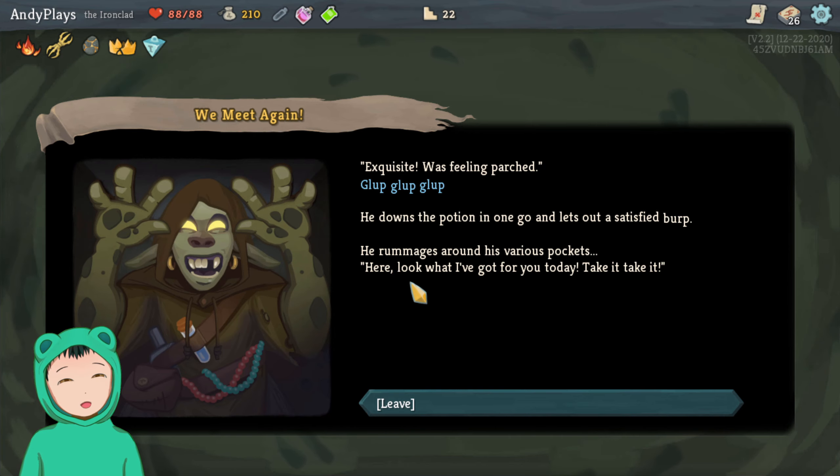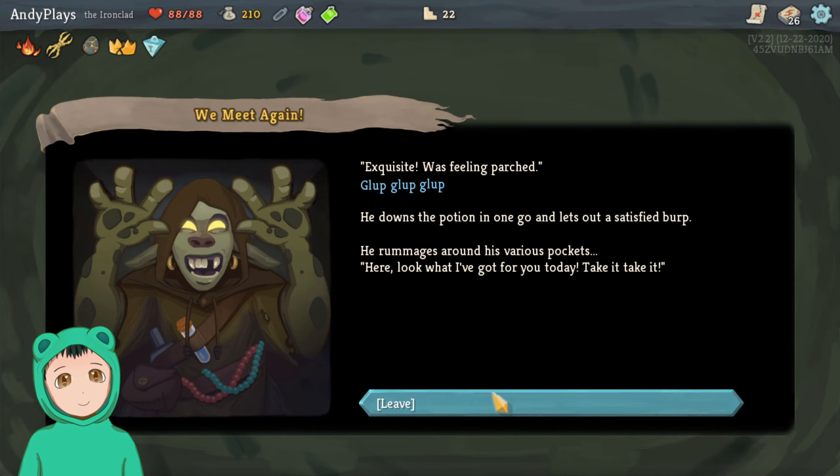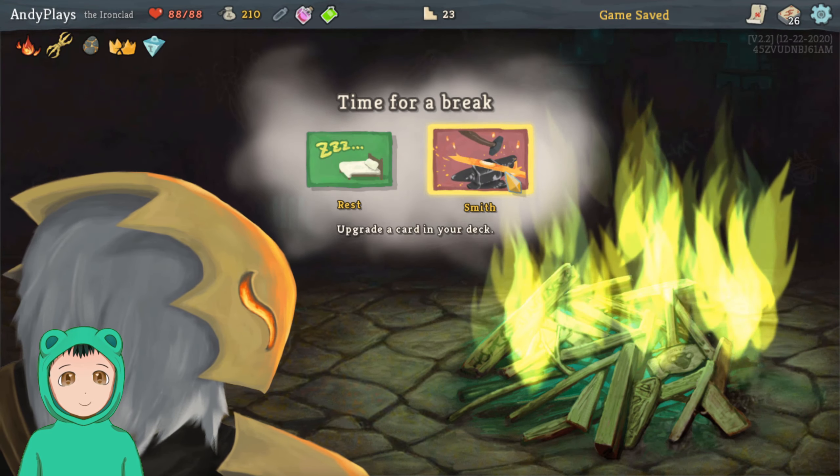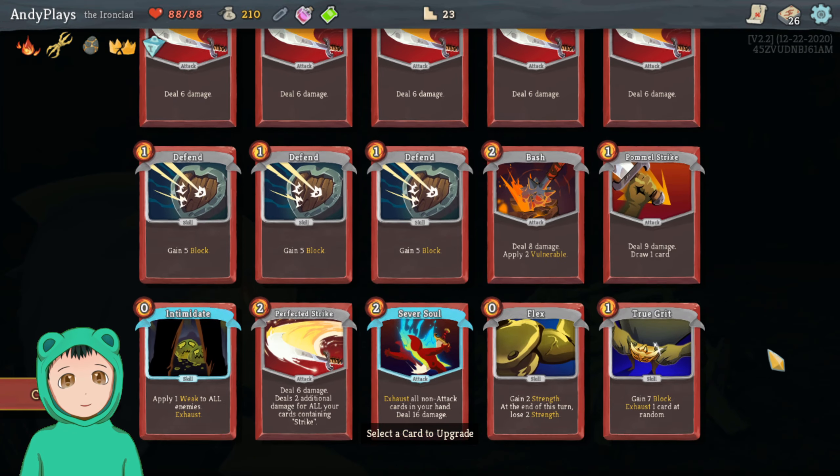We got the Centennial Puzzle — the first time you lose HP draw three cards. He downs the potion in one go and lets out a satisfied burp, rummages around his various pockets: here, look what I've got for you today, take it. Nice.